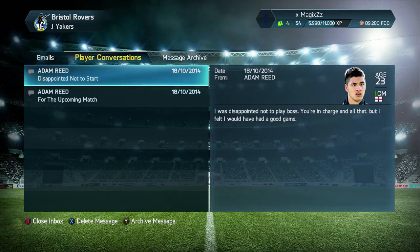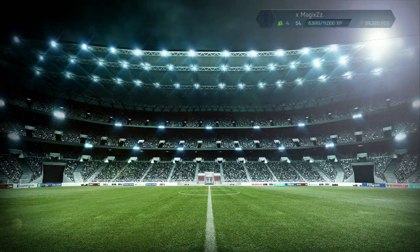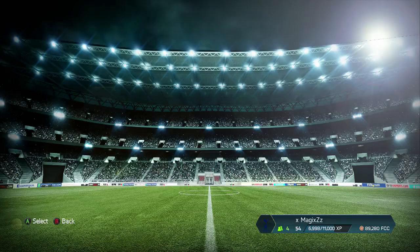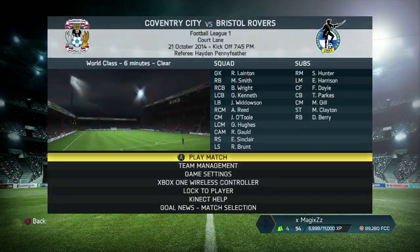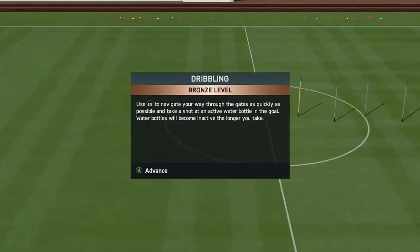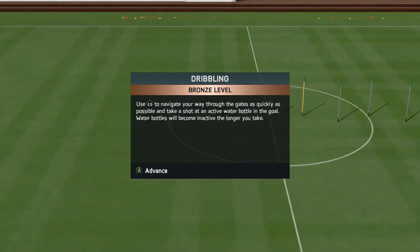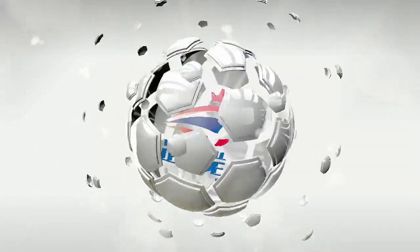Barnsley did get beaten, which means we are three points ahead. Adam Reid says he's disappointed not to start, but if you want to be part of this team, you've got to be a team player. He's got really good physical stats and he's a very versatile midfielder — he can play left-back, left-mid, or centre-mid, so he's going to be a very good player for us.